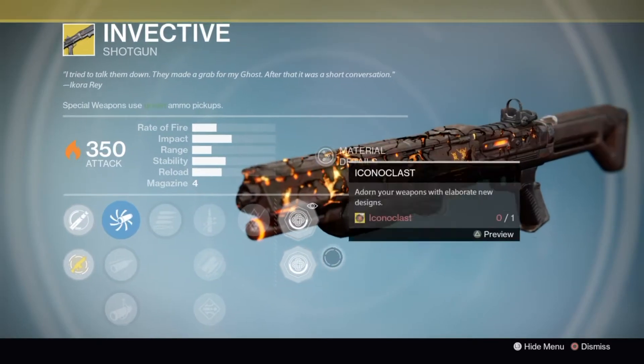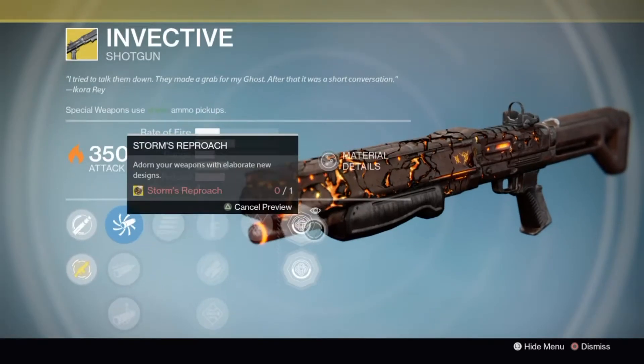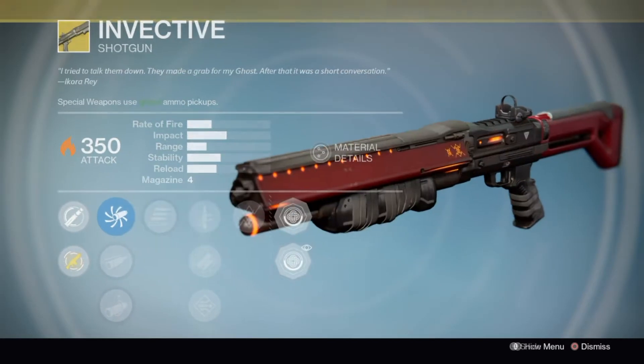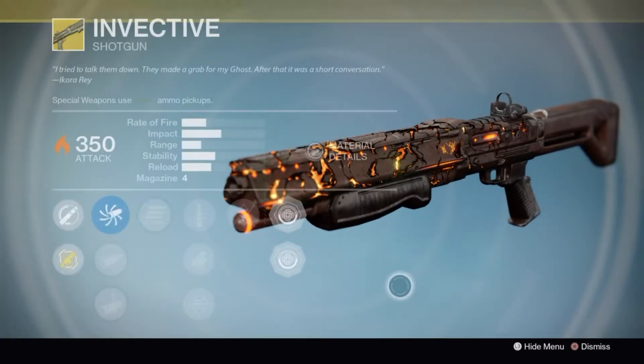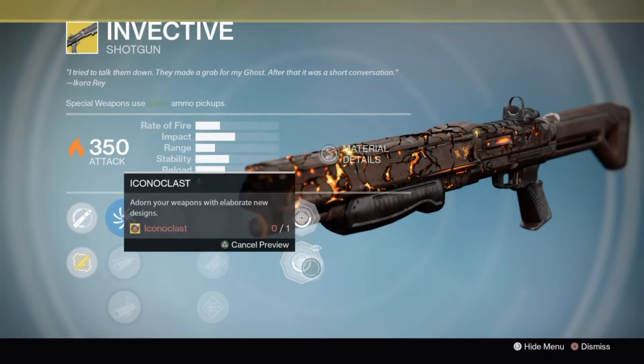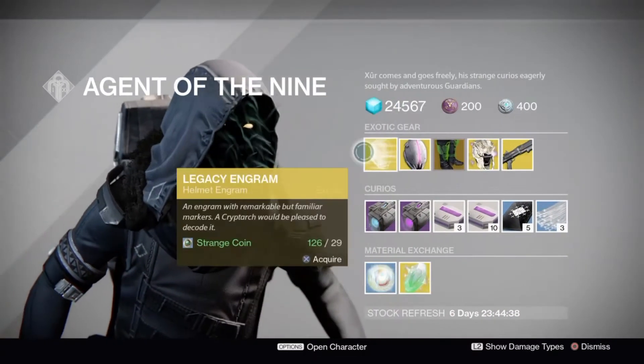Then we have some ornaments that look really dope — you have Storm's Approach, Storm's Reproach, and then Iconoclast. Really clean versus really messy; I like the messier one better since I'm not really a clean-cut guy. Those are the exotics he's selling for this week.